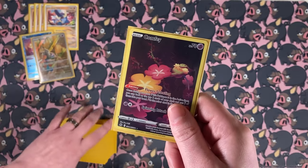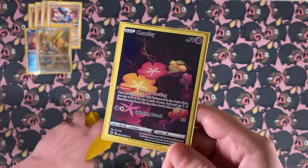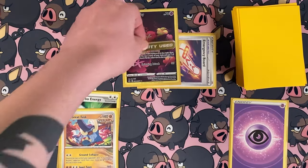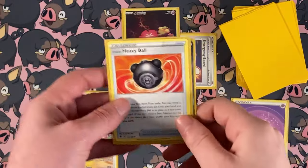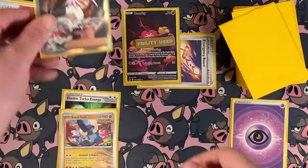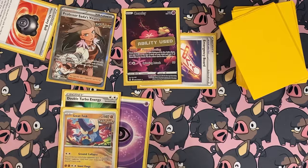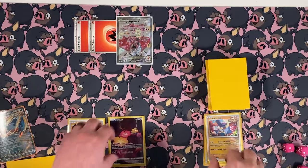We have one copy of Comfey. I don't hate the copy of Comfey in here because being able to pivot with the new tool card that gives it one less retreat cost — basically making it free — while you're able to flower select things out of your deck that are not necessary and keeping the things that are, is actually really good. You can turbo through your deck just a little bit quicker and you have a Pokémon that can reliably get in and out of the active after a knockout.